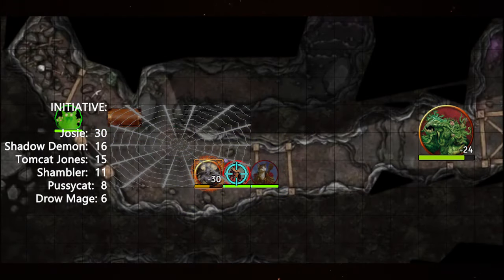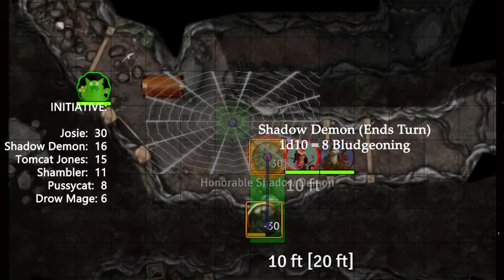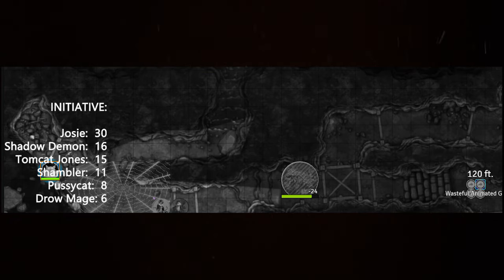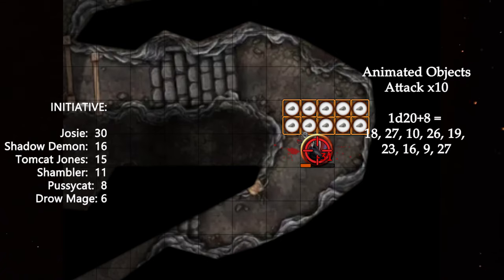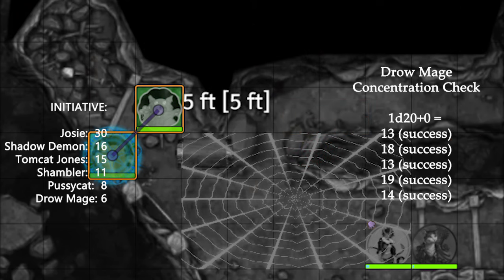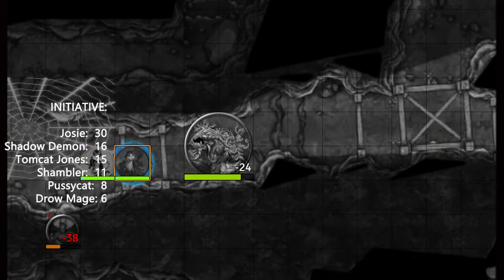The shadow demon stealths toward the restrained Josie and takes a swipe but misses despite advantage, then moves into the wall taking 8 damage. Tomcat animates some gravel at the dark end of the tunnel—a spell that doesn't require sight of the object being animated. The tiny rocks have blindsight and move around the tunnel, spotting the mage ducked behind the curved wall. The golden-robed mage gasps at the unexpected sight. The animated objects dart in for the attack—the mage casts Shield, but five attacks still get through for 31 damage. The drow makes all five Con saves to maintain concentration on the Web spell.